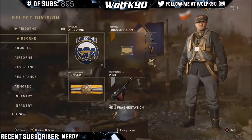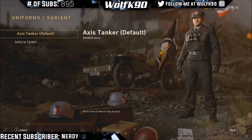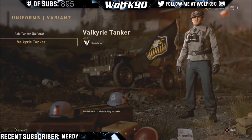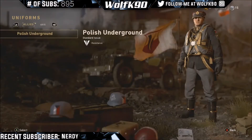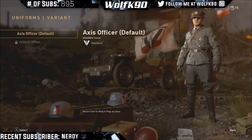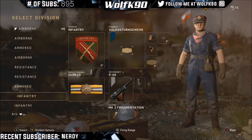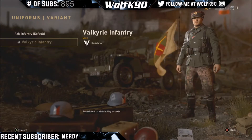Then we're going to go over to Armored, which also has another one. You have the axis tanker which is just a black uniform, and then right here we have a different one. That's pretty much all you have for right now. I haven't unlocked any of these armor sets for the axis, which is unfortunate, but you can have different axis uniforms — a German person's uniform.